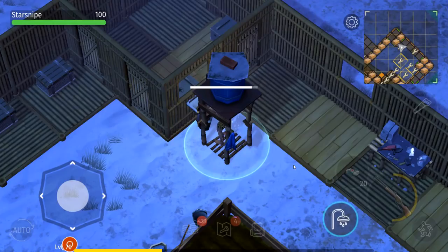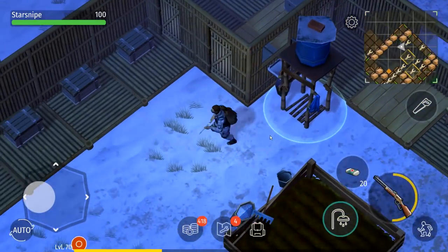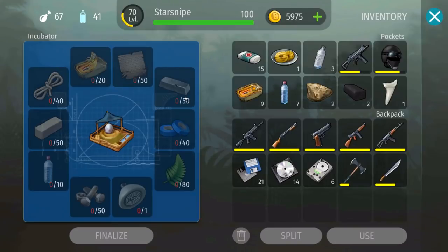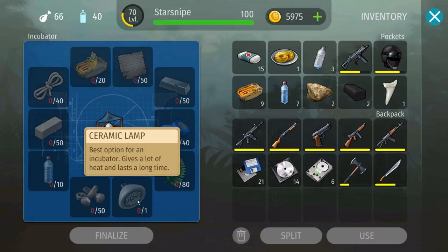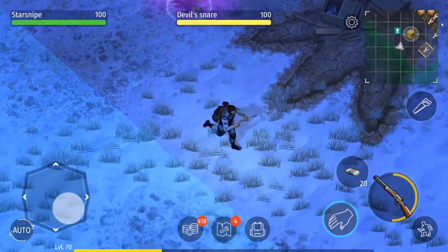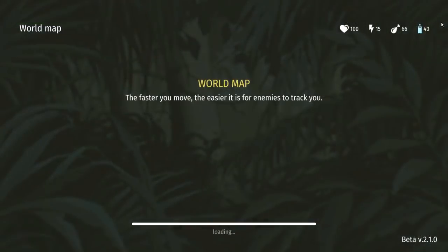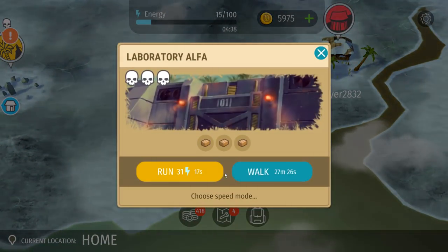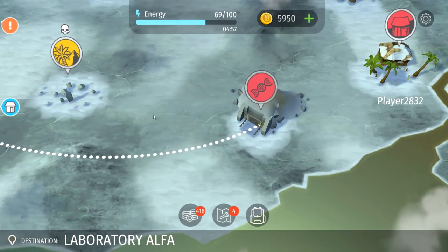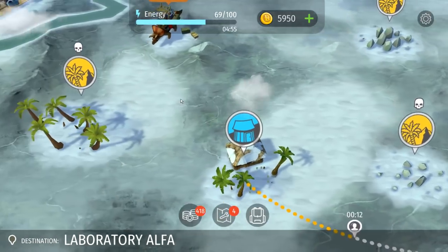It feels good to be building over here at the base again and to know what we need for the incubator — the bunker is going to be big in helping us get those steel bars and teak planks we require. Everything else is pretty much within the realm of reason. Except that ceramic lamp — I wonder where we might be able to get it. Maybe it'll be added as loot in Laboratory Alpha, or maybe it'll be gotten from some new location, maybe wherever we get the dinosaur eggs. The ceramic lamp seems more man-made, so I can see it fitting in a man-made type of context.